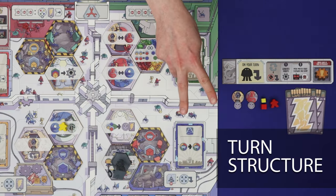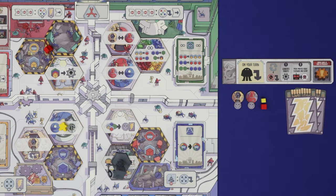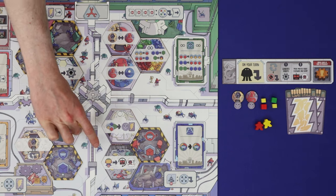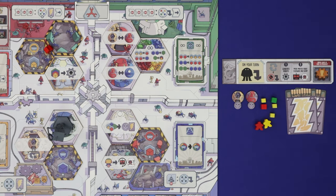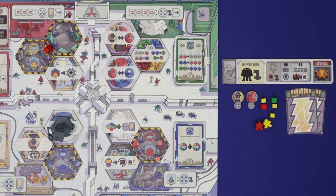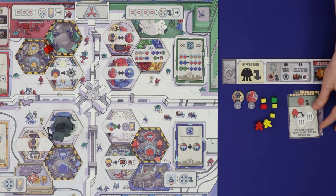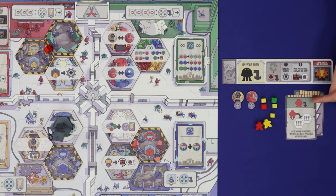On your turn there are two possibilities. The first is to place a robot onto the board and then resolve one or more actions depending on that robot's placement. The second is to refresh, where you will generate more robots and move the master robot, possibly gaining some resources. You don't get a choice: if you can legally place a robot you must, and if you cannot then you must refresh. Additionally, you may play one action card from your hand per turn as long as you trigger the effect at the top of the card; it is discarded after playing.